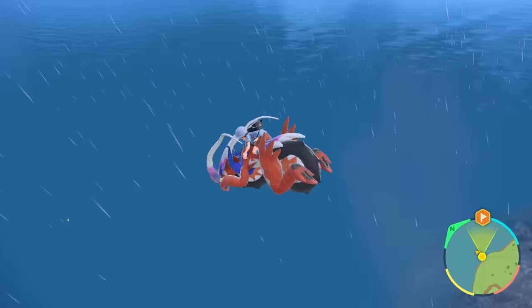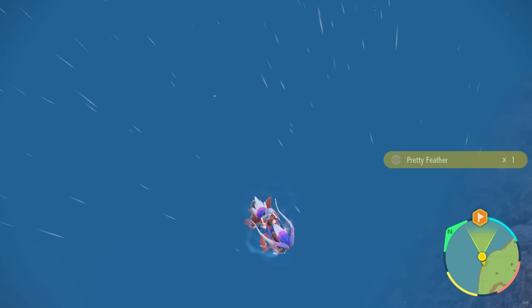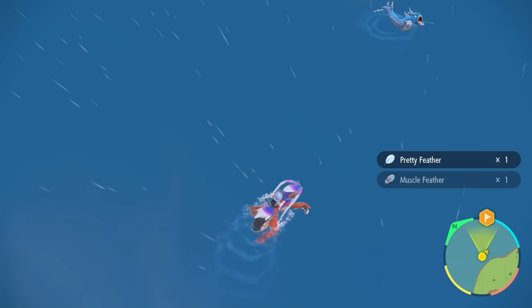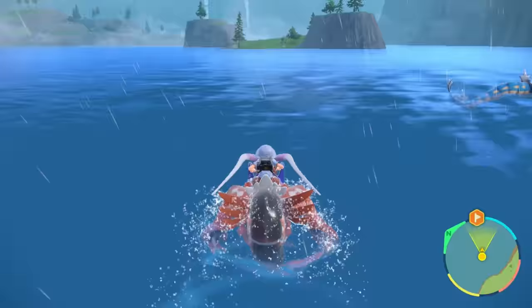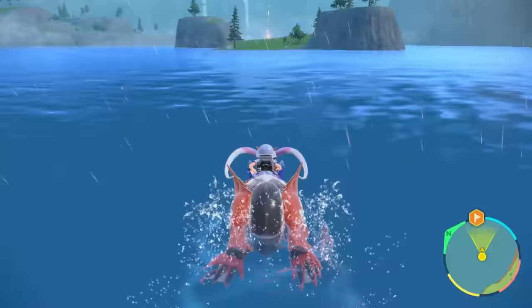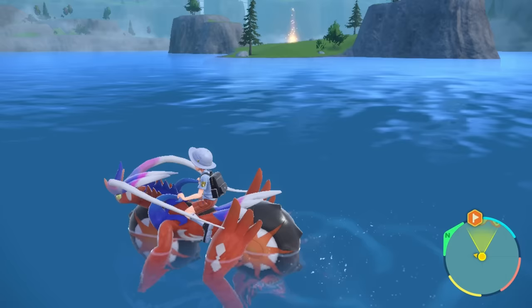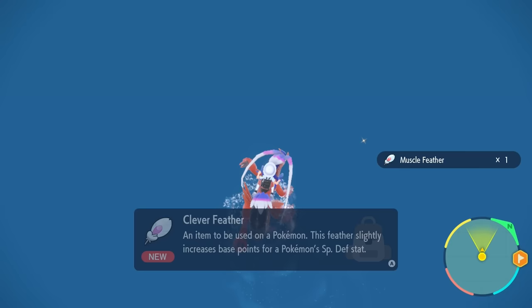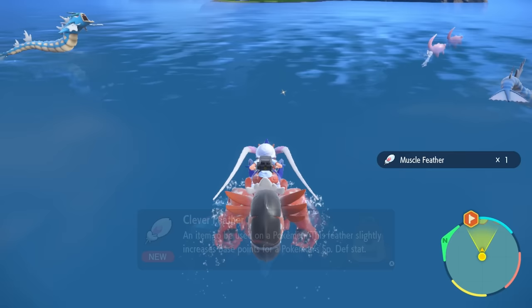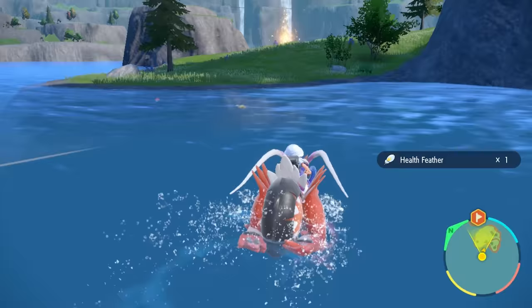There's stuff in the water — shinies in the water! Excuse me, a pretty feather. A muscle feather. Excuse me, I'm trying to get out here. What would this so-called false dragon look like, and why would it be 'false'? I'm trying to get these muscle feathers. I got a clever feather too, and a health feather. Lots of feathers in the water — I guess that's just how it works.